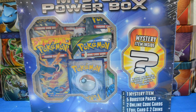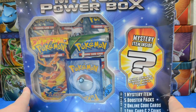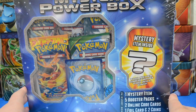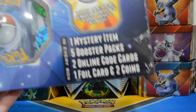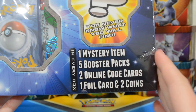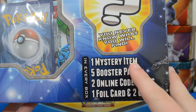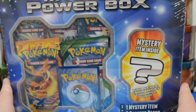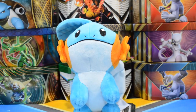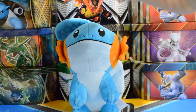Hey guys, Pokey Sisters here, this is Katie. Today we got a mystery power box to open up. I'm going to pause the video and get into it, but I promise I won't look at the mystery item so you guys will see my genuine reaction. This comes with a mystery item, five booster packs, two online code cards, and a foil card. I've seen people get an extra pack, or if we're really lucky, a graded card. I'm going to pause the video and get right into it.